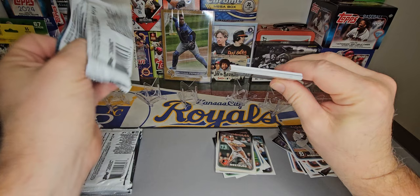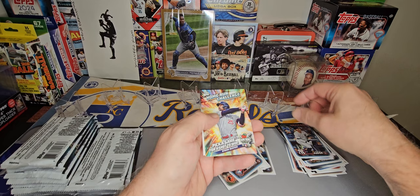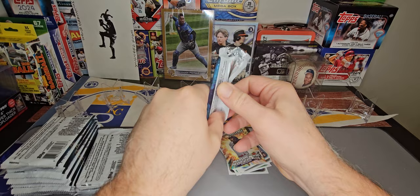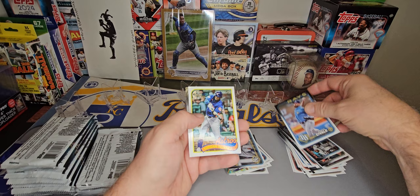We're going to be putting a couple of sets of these together — one for myself and maybe one to sell or give away. Uri Perez Future Stars, Spencer Horwitz rookie, and Byron Buxton home run challenge card. Still looking for that first parallel — something we can put on the stage. Michael Massey the Royals, Yordan Alvarez on the insert, Gabriel Moreno on the Future Stars.